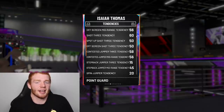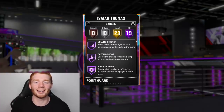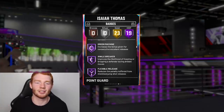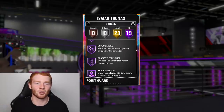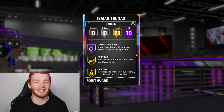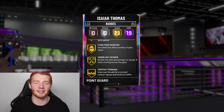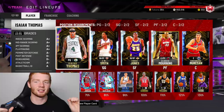His tendencies are fine and his system proficiencies are extremely good. He comes with 19 Hall of Fame badges including 23 gold badges. The best ones: Volume Shooter, Catch and Shoot, Floor General, Acrobat, Tireless Scorer, Relentless Finisher, Green Machine, Ankle Breaker, Flexible Release — which is a big one — Deadeye, Clutch Shooter, Consistent Finisher, Space Creator, Quick First Step — one of the biggest — Giant Slayer, and Slithery Finisher, which you 100% need on a five-foot-nine guard. And he also has Gold Quick Draw.